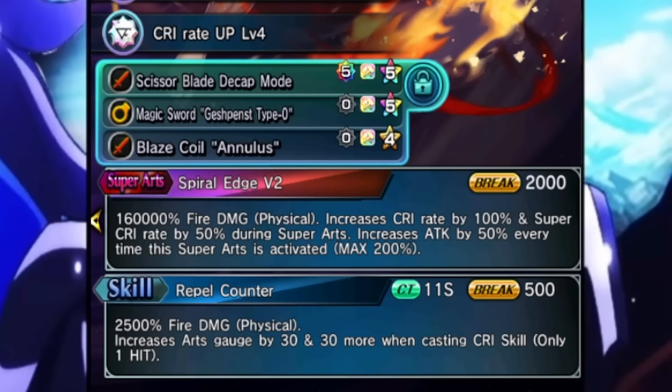His super art is just absolutely insane — buffing up your own crit rate by 100%, giving you 50% more super crit rate during your super art, and also buffing up your attack by 50% every time you use it, all the way up to 200%. The attack buff is kind of whatever; the main thing you're looking at here is the super crit rate along with the huge multiplier. This dude hits incredibly hard.